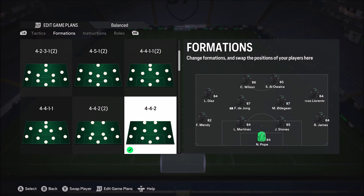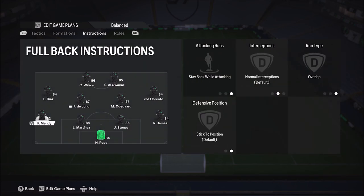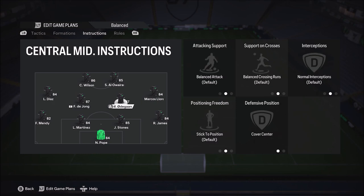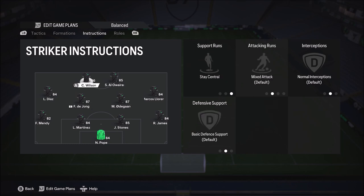This is how the team lines up in game — it's pretty much the same as I showed you before. Getting into the player instructions: he has both fullbacks on stay back while attacking and overlap. Then he has his left mid on getting to the box for the cross, his right mid also on getting to the box for the cross. His right centre mid on cover centre, and his left centre mid on stay back while attacking and cover centre. On his left striker, he has stay central and doesn't do anything else. And on his right striker, he also has stay central.